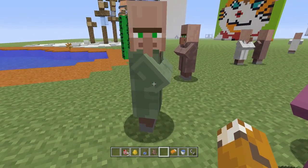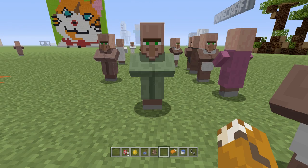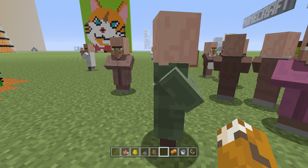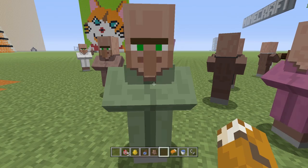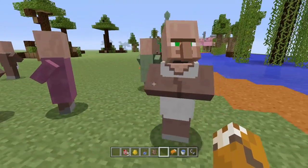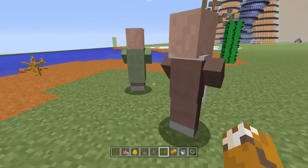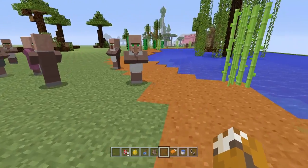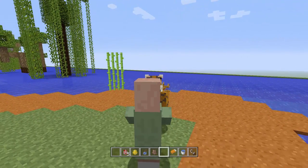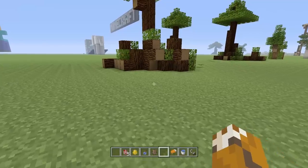So this is the Nitwit right here. He's called a Nitwit and you might think that's a bit mean — don't call him a Nitwit just because he's wearing green. But if you actually see, unlike all the other villagers which you can trade with, you cannot trade with the Nitwit. He is called the Nitwit because he is unable to trade with players — he's got a few emeralds missing in his head or something. There's not much use to him honestly, and you can only really find him through spawn eggs and I don't believe naturally in the game. But still, the fact that he exists is kind of funny, and if you want to have a Nitwit you can do so by just spawning a bunch of villagers.